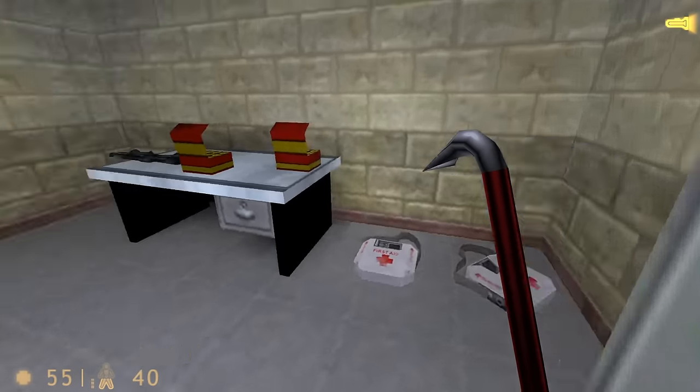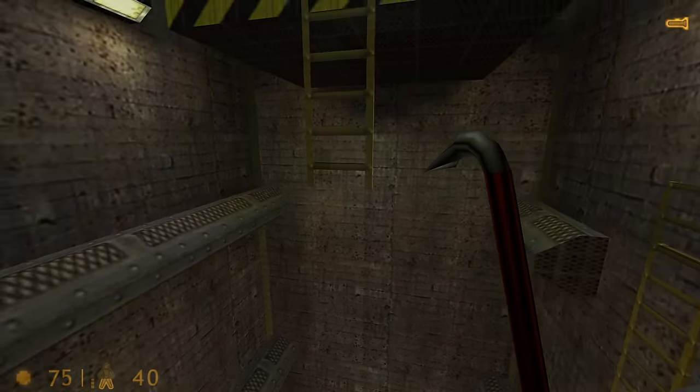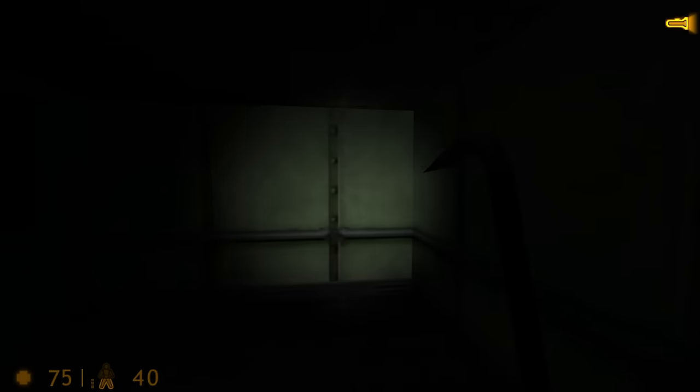Making it near to the end, I came across a shotgun, but the medkits next to it looked more enticing. I made my way to the broken elevator, and with that, Office Complex was done.